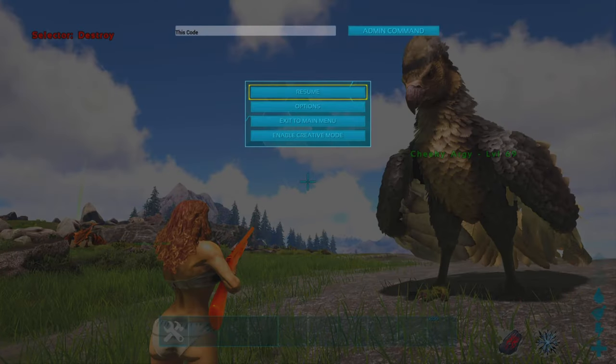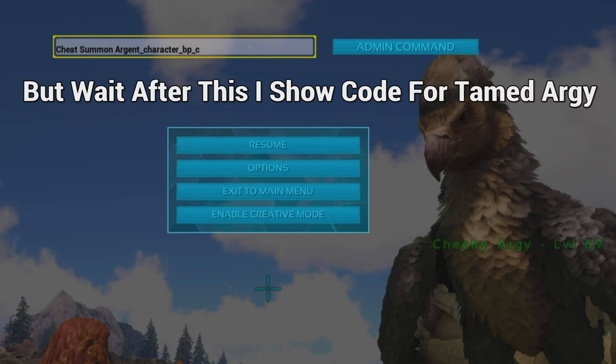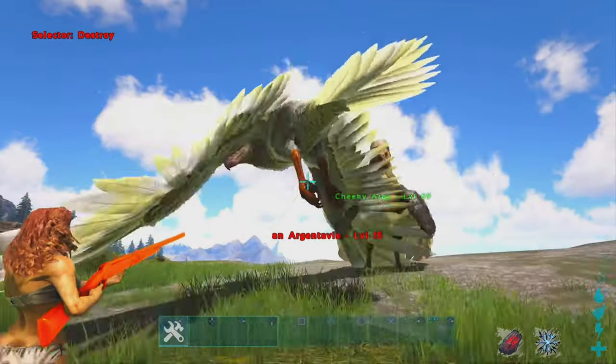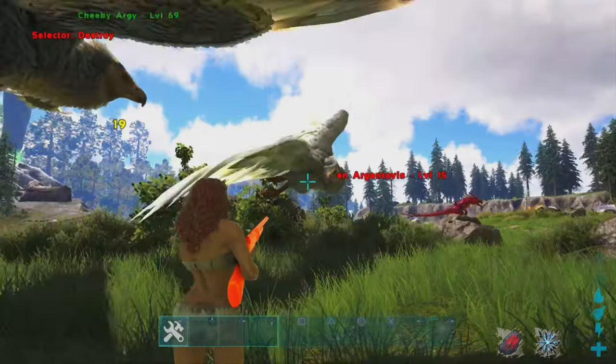To spawn in the Argentavis you want to type in the following code: Cheat summon Argent_character_PPC. This will spawn in a random level wild Argy.